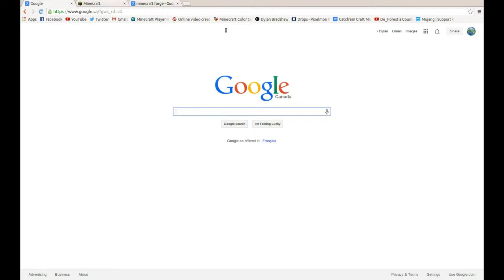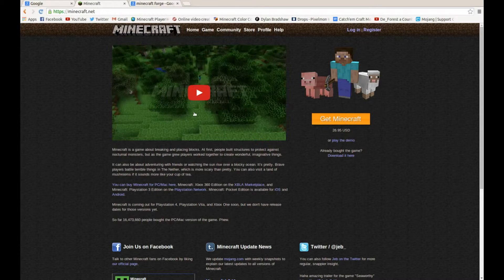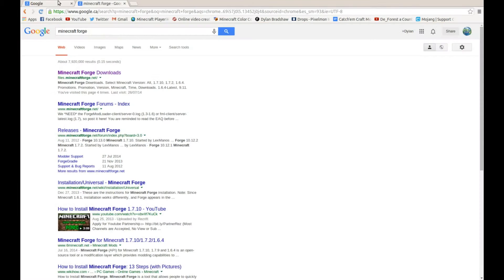Go to Google or any search engine you use. Get Minecraft — make sure you have it, it's $26 USD — but you probably do since you're watching this. Search 'Minecraft Forge' and it should be the first result.